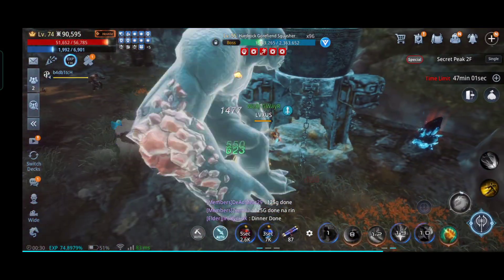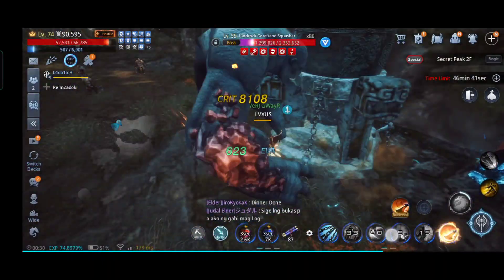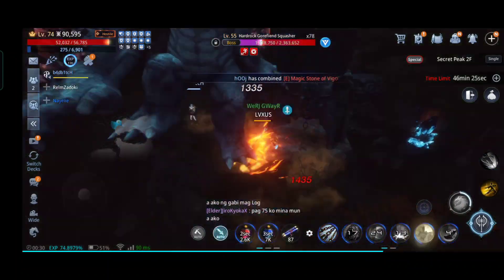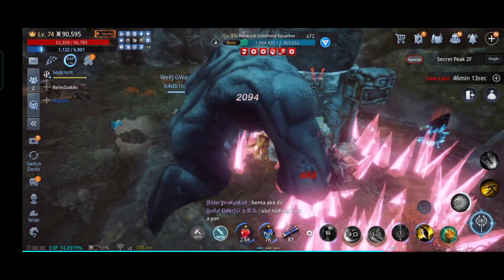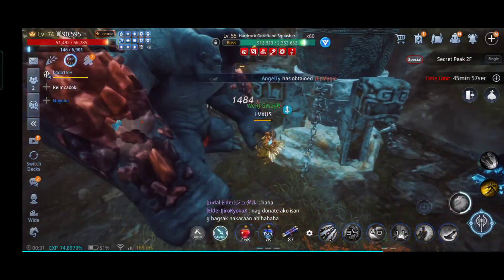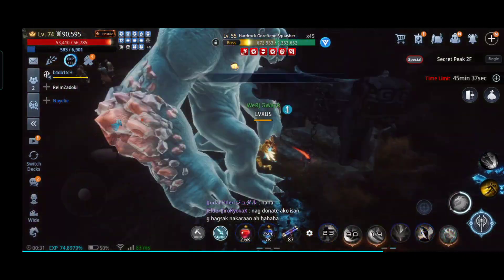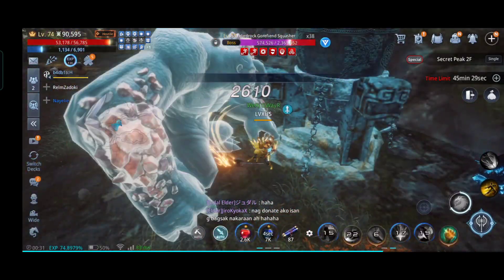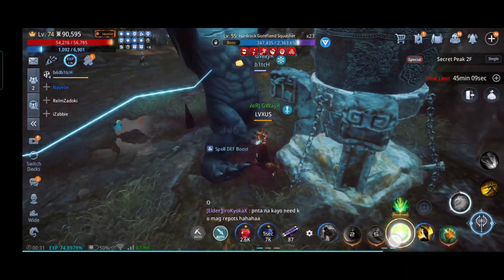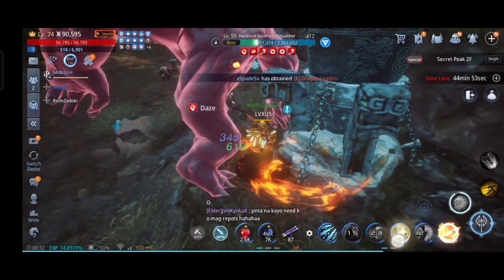You can farm more stones again to summon more bosses. Around 30 to 40 boss summons at Secret Peak will get you almost 100 or more uncommon skill tomes if you're a bit lucky. There's also a chance to get rare skill tomes.